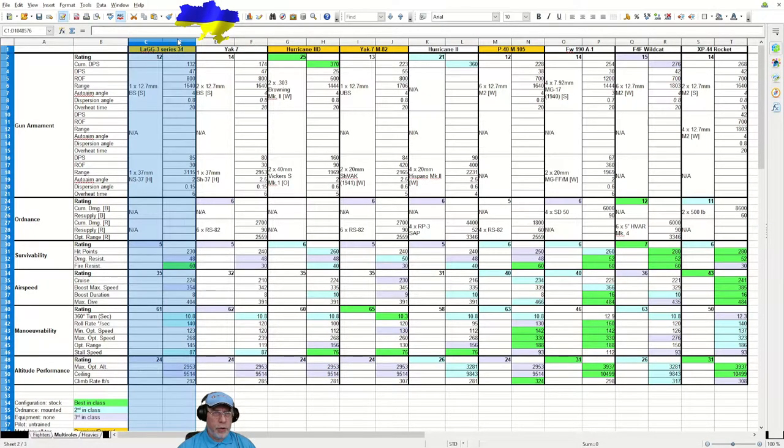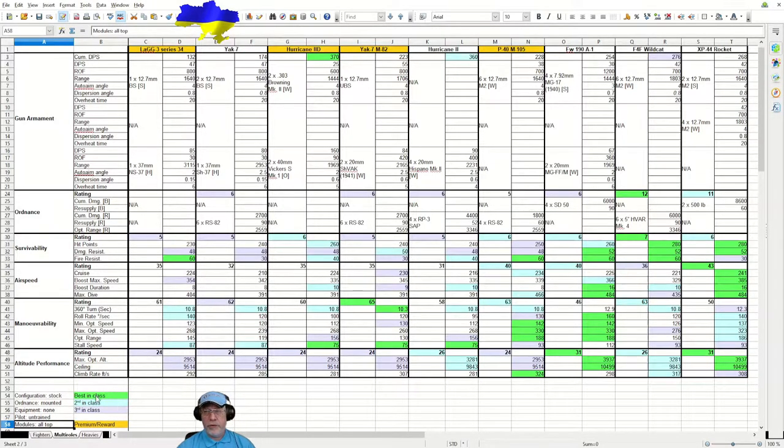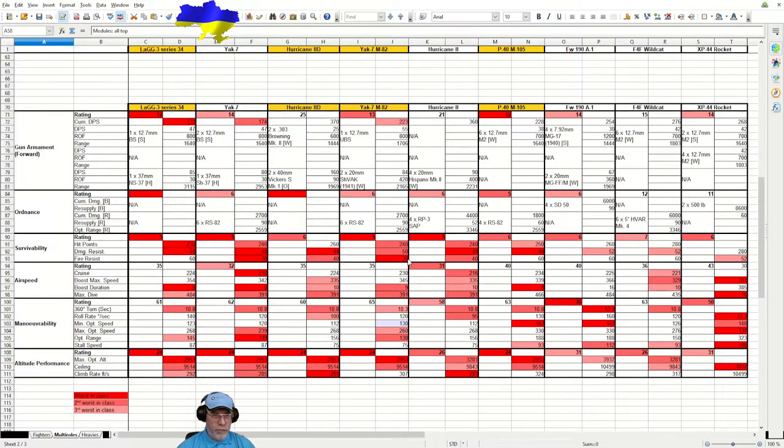The Lag 3 Series 34 occupies columns C and D, and each of the other Multi-Roles has its own two columns to the right. Down the left we can see the information available in the hangar UI. Gun armament data has been supplemented from a third-party website covering auto-aim angle, dispersion angle, and overheat time. The configuration was taken back to stock in every case, ordnance mounted where available, equipment removed, pilot sent to the barracks, and all top modules used. Green indicates best-in-class, light blue second best, light purple third best, and a gold background indicates a premium or reward plane. Red colors indicate worst-in-class, and you'll have spotted already there's a lot of red on the Lag 3 Series 34.